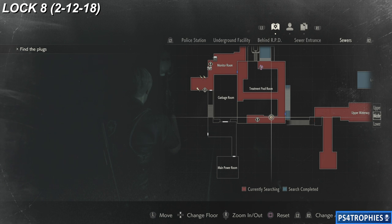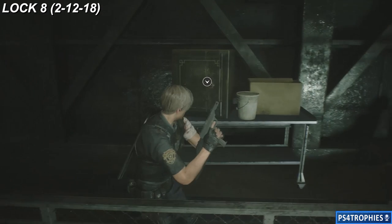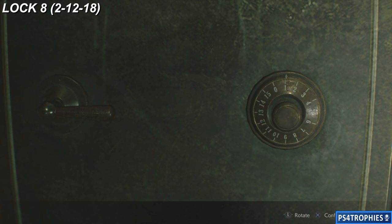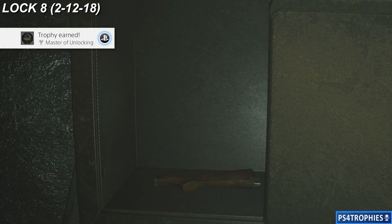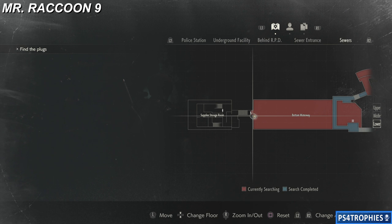Lock number eight — we're in the treatment pool area. On the opposite side there's a safe; the combination is written on the right side of that safe, but for your reference it is 2, 12, and 18. Inside will be a very nice upgrade to your shotgun. That is also the last combination we're going to have to unlock, and you'll get the Master of Unlocking trophy.